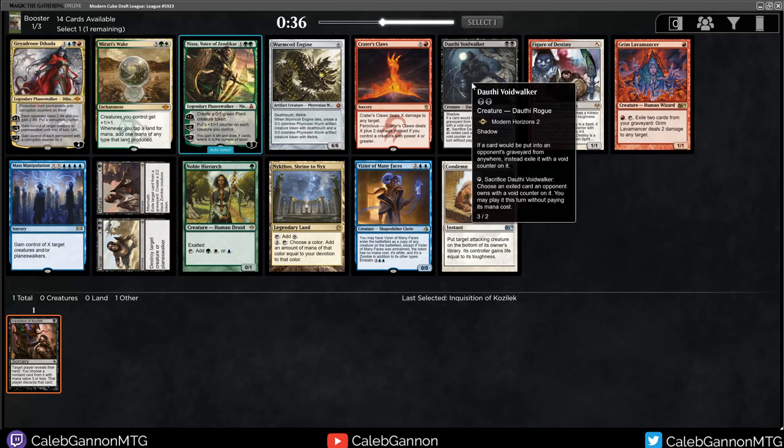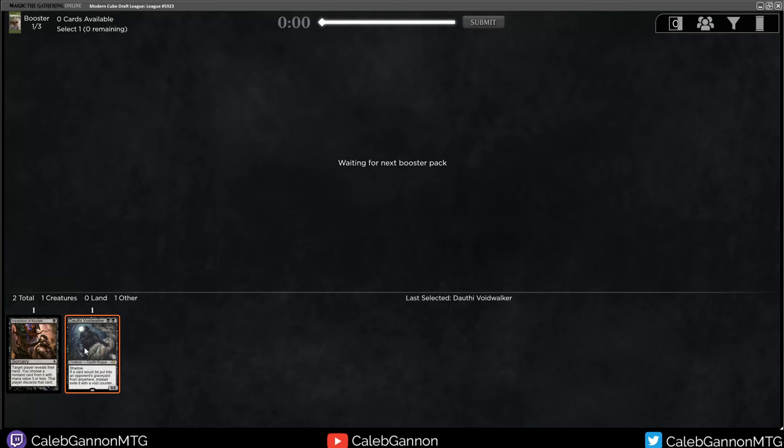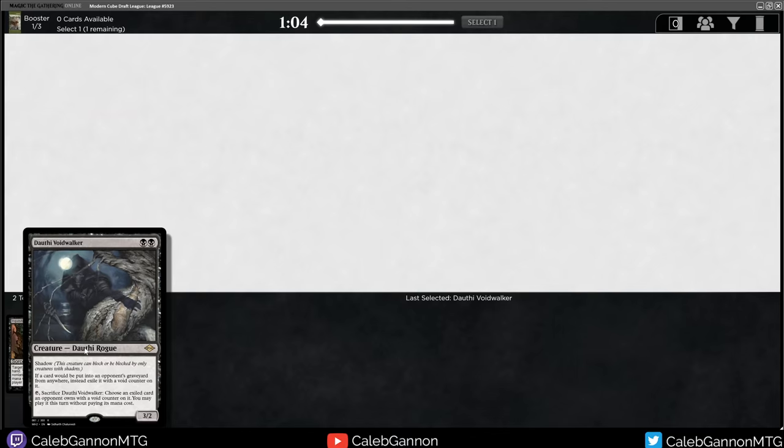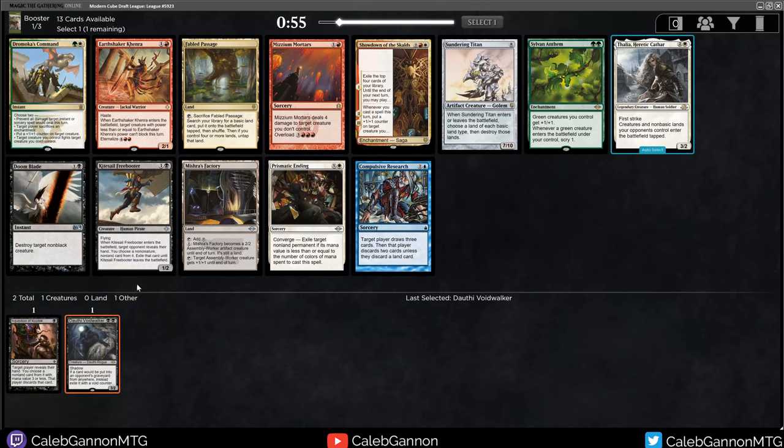I also like Delphi Voidwalker though. I'm feeling a little bit more aggressive, mono-black-type stuff. Let's just take the Voidwalker. This card is so insane - if you discard something from their hand like a Nicol Bolas, it goes into their graveyard and you exile it. Then you can just sacrifice Delphi Voidwalker to cast whatever you're playing without mana cost. You just get a free Nicol Bolas on like turn three. It's insane.